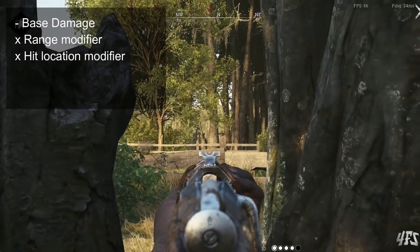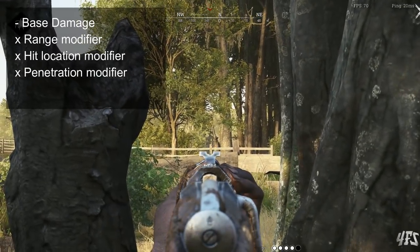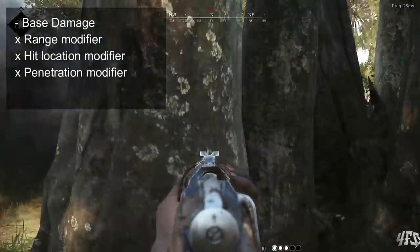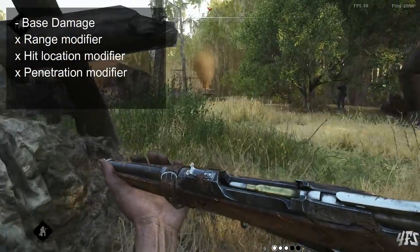The final multiplier is for bullet penetration. Even Winfield shots can pierce through light cover, and when bullets pass through an object on their way to a target, their damage is reduced due to this multiplier.